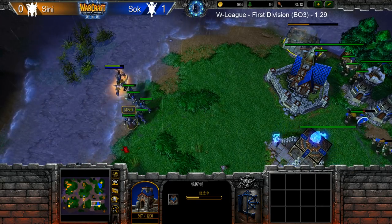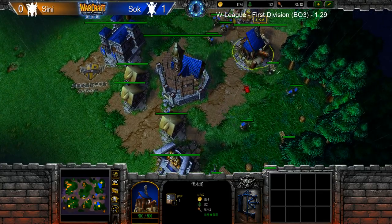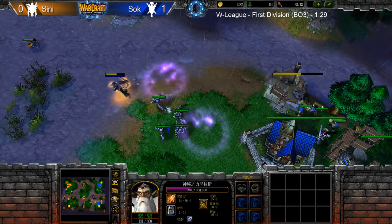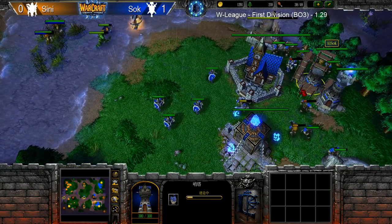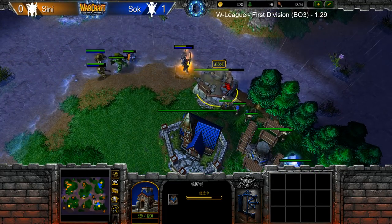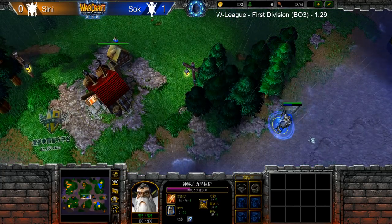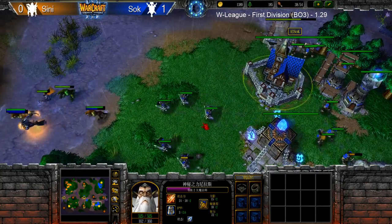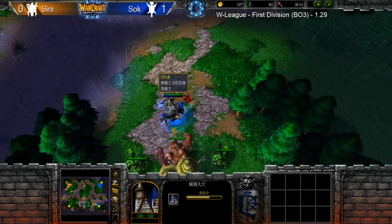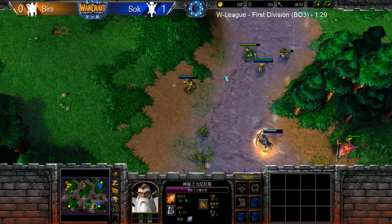Blacksmith coming up now for the human as well — he does have a Lumber Mill. The AM is finally back. May still have to go for the boots. One guard tower is coming, but that one may not finish. Actually the building positioning of the Blacksmith is really good — otherwise it could be easily cancelled. Has to go for a Naga now. Tier 2 is not done, can't go for a second hero. So at the shop he gets the boots.